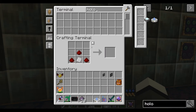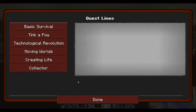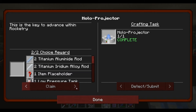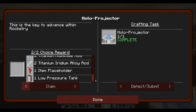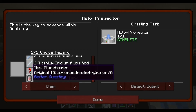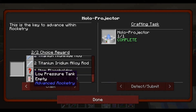And there we go. Let me claim the quest first. Choice reward - full placeholder, Advanced Rocketry Mortar. I like that Advanced Rocketry Mortar. It might take him years to get these placeholders done but I'll take them.